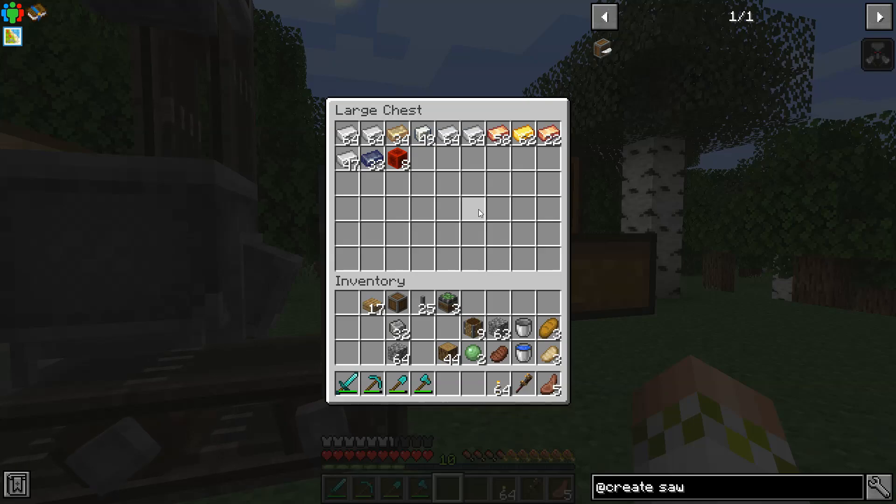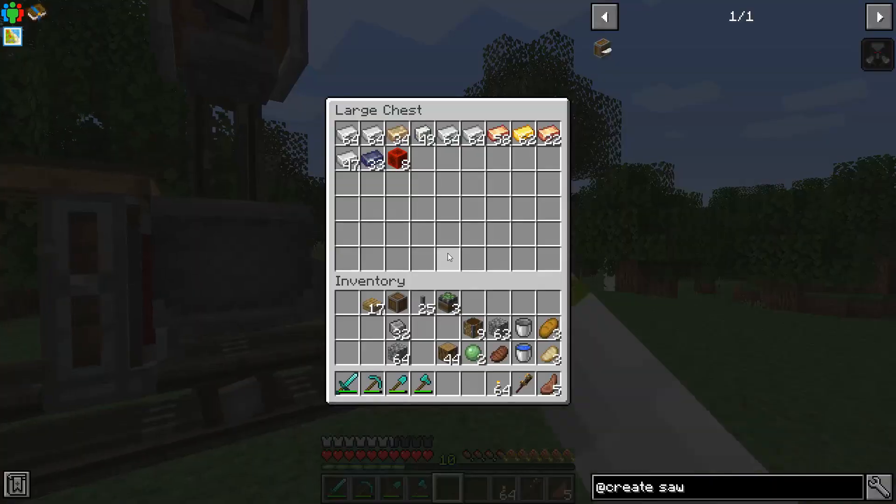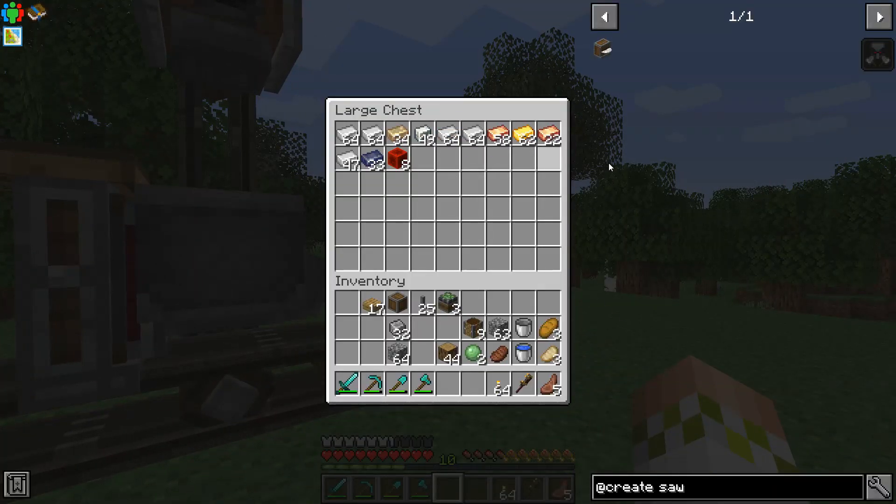This chest contains pretty much all of my valuables — all of my metals. We have a decent supply; I haven't done much more mining after last episode. This should suffice for at least a decent amount of time, but I suspect I'm going to have to set up some automated mining pretty soon, at least for some of these. Zinc is causing me a real problem and you'll see why in a second.